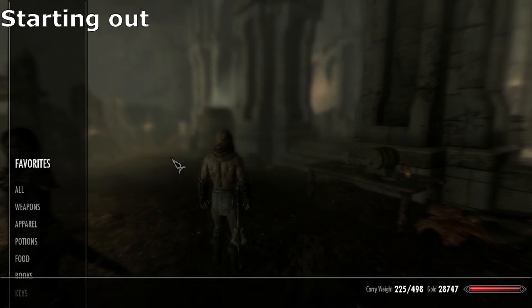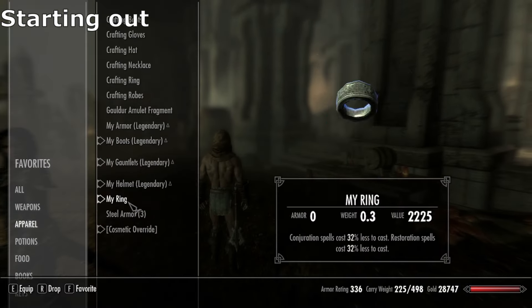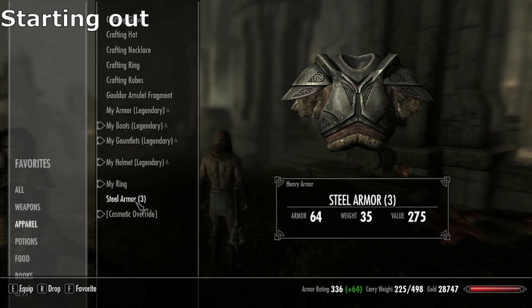One sneaky benefit of this Standing Stone is that it can also nullify the weight of other armours within your inventory, provided they are the same type — which is a great way to allow you, the player, to bring multiple gear sets with different enchantments.